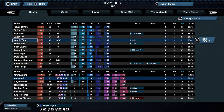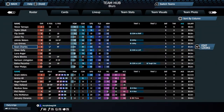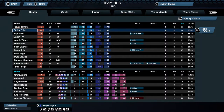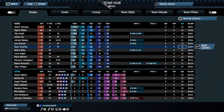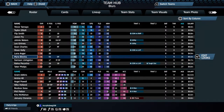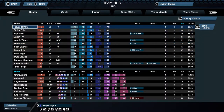Our best player is actually a pitcher — Grant Adkins, our starting ace; he's an A overall. Our best hitter is Trevor Tomeo, who's an E-minus. The age of players is really cool to see. Our oldest guy is Bobo Sosa at 38 years old, and we also have a couple of young players in their 20s.